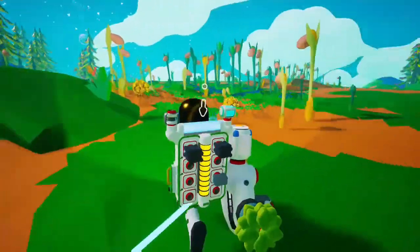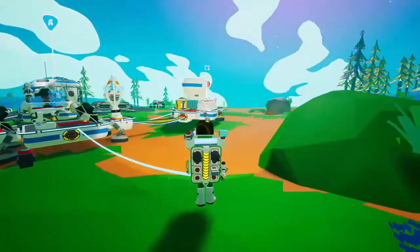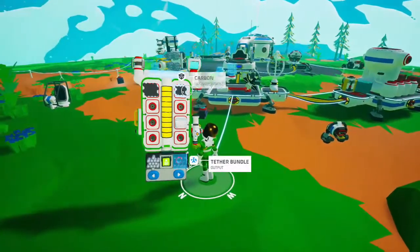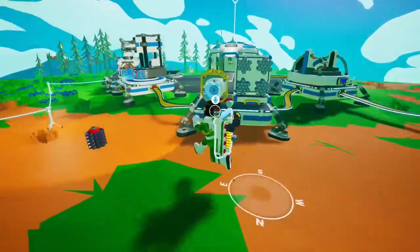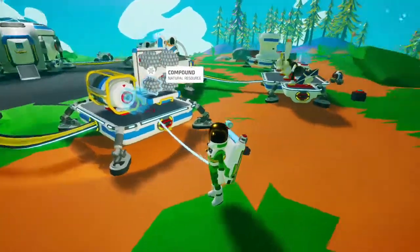You get organic stuff by mining plants and stuff, and then you burn it, and it gives you this. Then you put it into the medium generator — not the big one — and then it gives you a lot more power, and it's great.